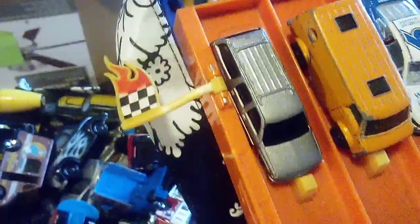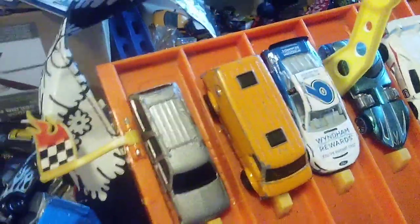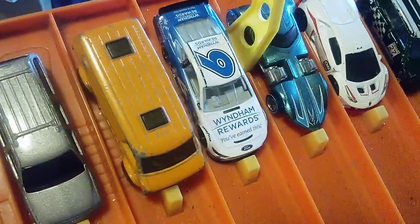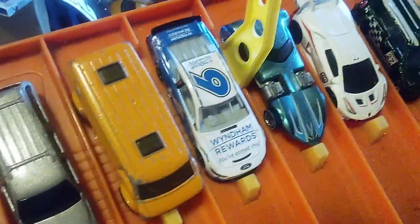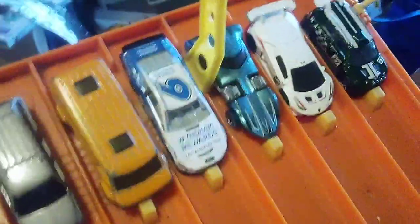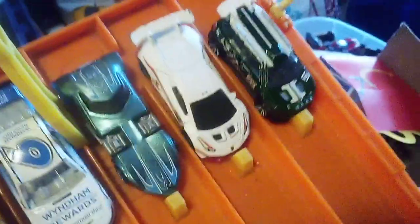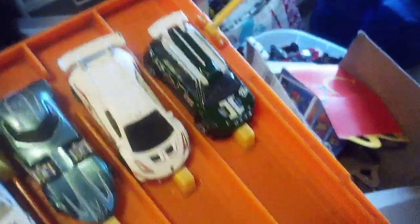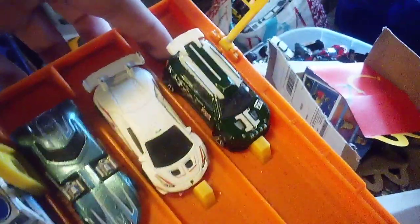We have this Chevrolet Suburban, we have a Chevrolet panel van, we have Ryan Newman — a stock car — twin mill, part of the Hot Wheels ID 88 series, Lamborghini Huracan Superfast, and we have a Mini Cooper, and the ARC rally car.